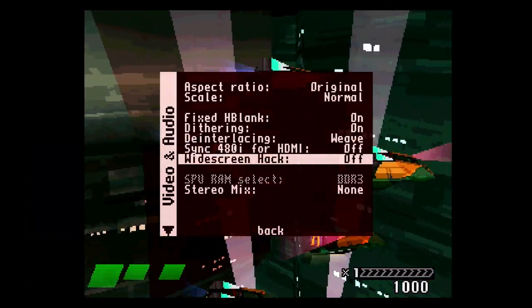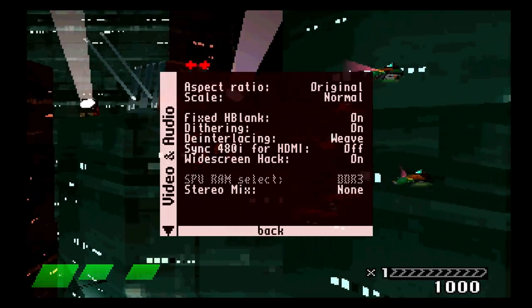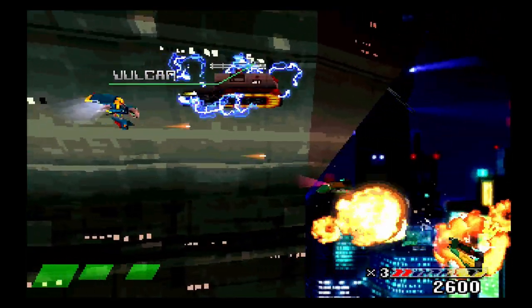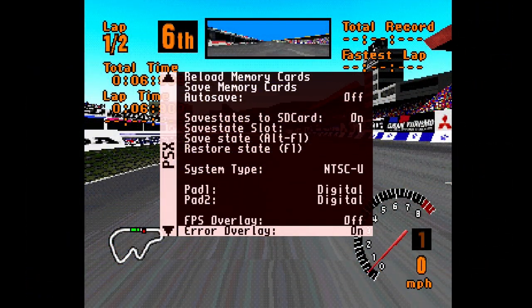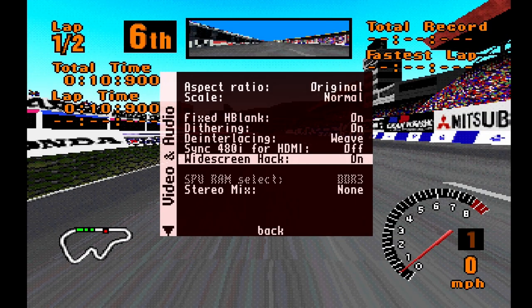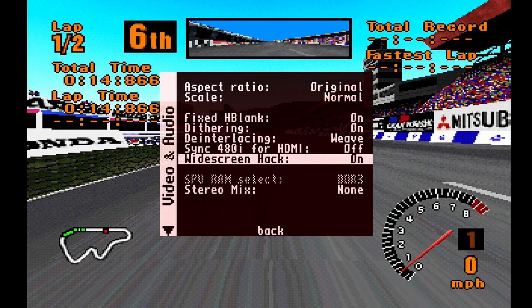The widescreen hack also works with Einhander, but your ship cannot move outside the bounds of the 4x3 area in the middle. I also had success with Gran Turismo. When I turn on widescreen, you can see the Mitsubishi text on the right start to appear, confirming that it works.